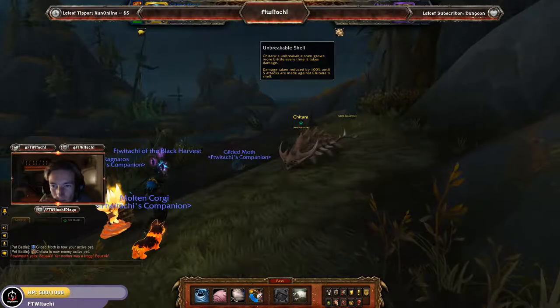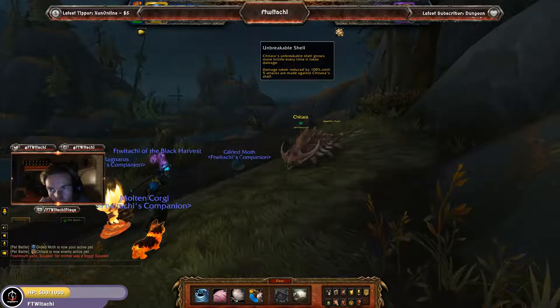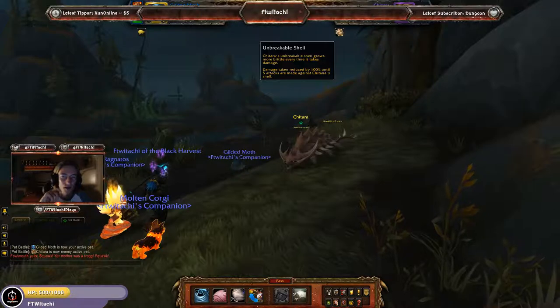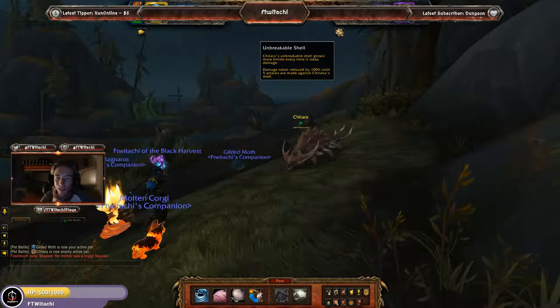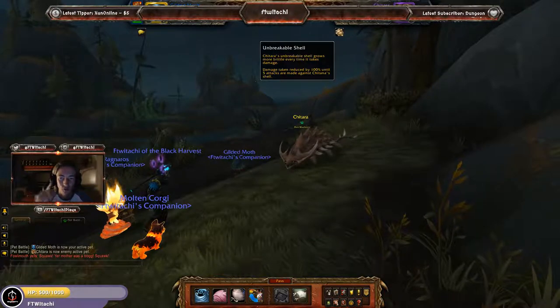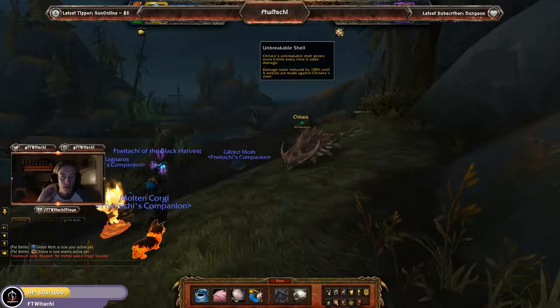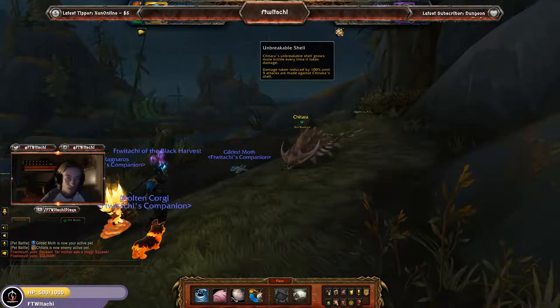So how this works: it says Shitana in the debuff and Shitara on the other — doesn't matter, I'm gonna call it Shitara. Basically, once you've done 5 attacks, it still has a shell and turns to 4 attacks, then 3, 2, 1. So you gotta do 15 attacks total until you can start dealing damage to this guy.